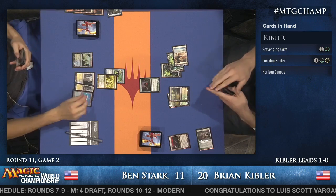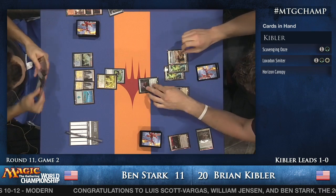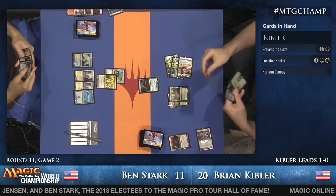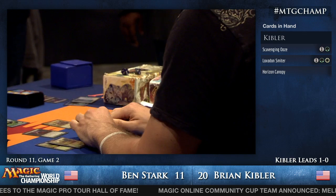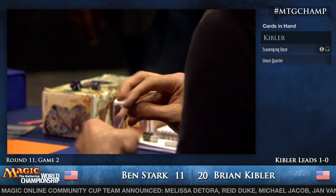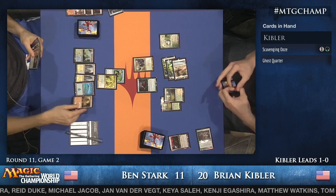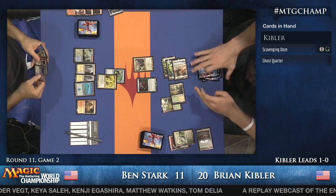Loxodon Smiter from Kibler — he has two cards left. Ben has a full grip of options. Loxodon Smiter is a great card in this matchup because it can't be countered — that's huge. There aren't many three-mana spells Kibler could play into a Cryptic Command and have them resolve, but that is one of them. Kibler debates eating lands with Scavenging Ooze, deciding it's not really worth anyone's time.